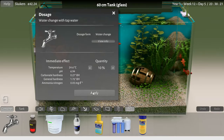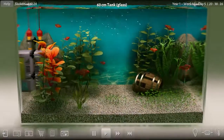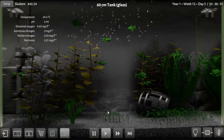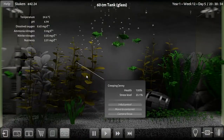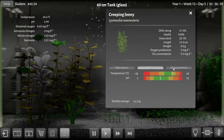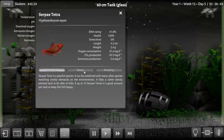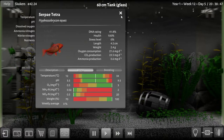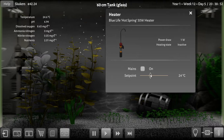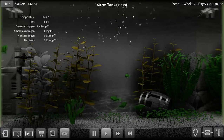That looks a bit better. Let's try the tap water. Okay, so the grass is fine, this one is fine, but the jennies are not. The temperature is too hot - these fish like it hot actually, but it can come down a little bit. We'll do that.